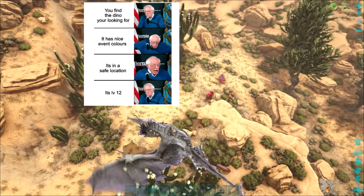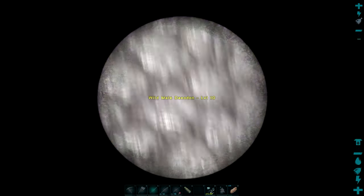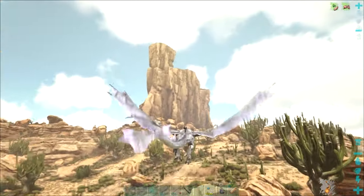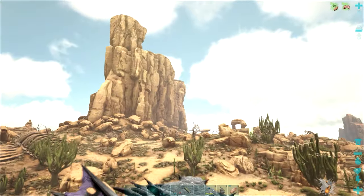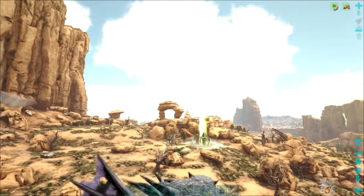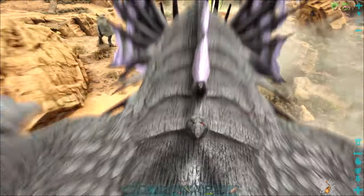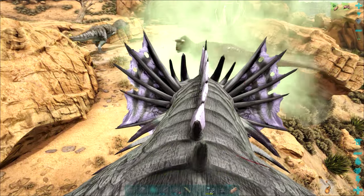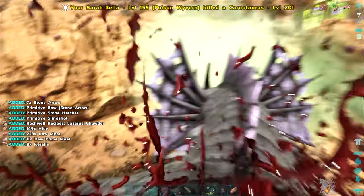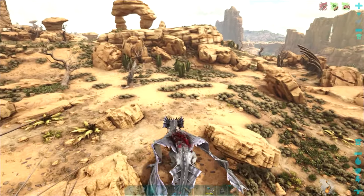We've got this Deodon down here and it's a nice red colour, but you can sort of guarantee it's going to be a low level - a level 10 Deodon. That might be a good creature to tame up. I did actually take Sergeant Porkins into the final fight and they do give a little bit of a healing buff. They don't take up much space on the platform either, so perhaps a Deodon might be a useful one to take into the final fight.